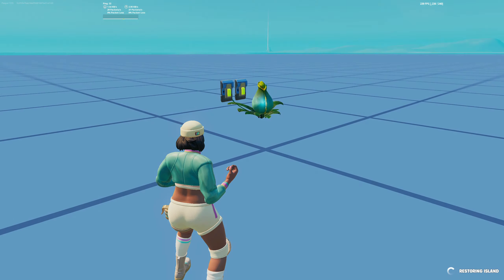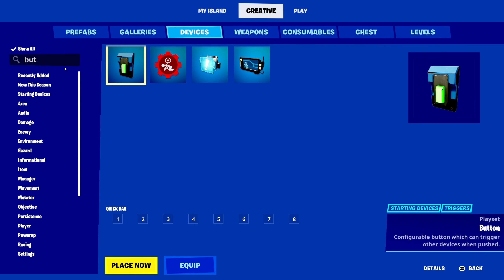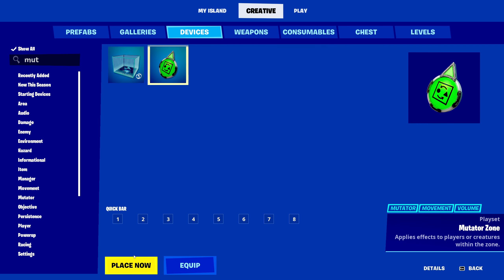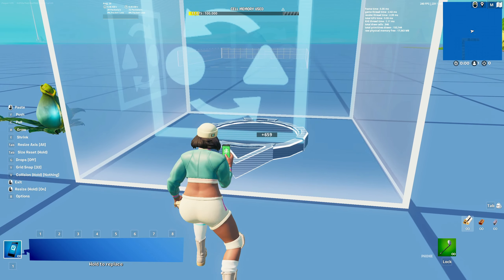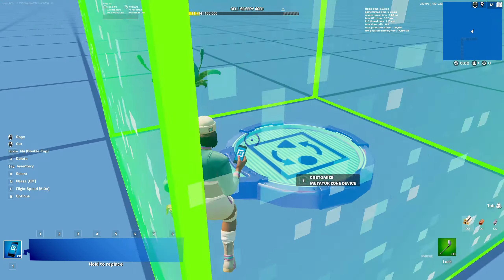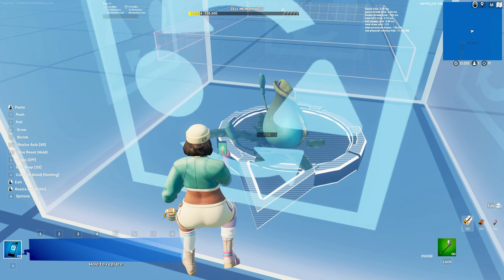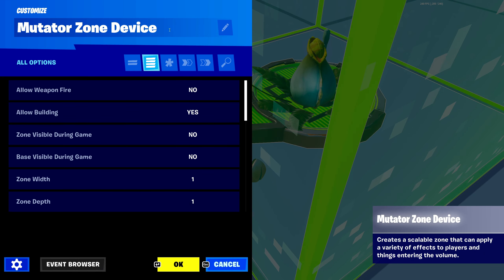There's one more thing you could do with a mutator zone. If you walk into a mutator zone or emote into a mutator zone, it'll make the plant explode. So let me show that real quickly — I'll type in mutator and place it down. I've gone over this device before, so I'll leave a link in the iCard.